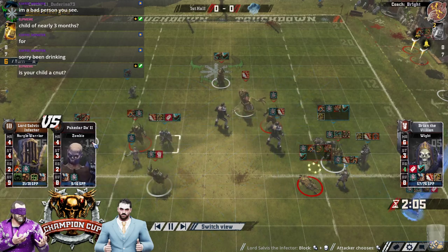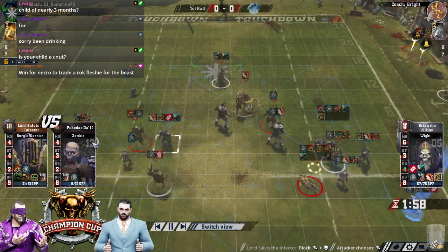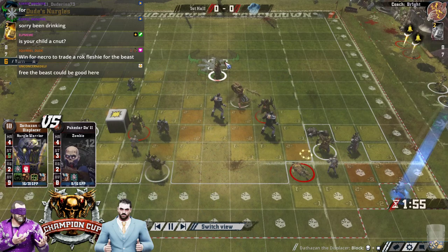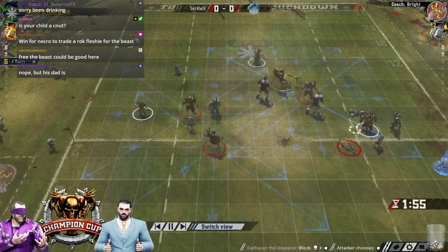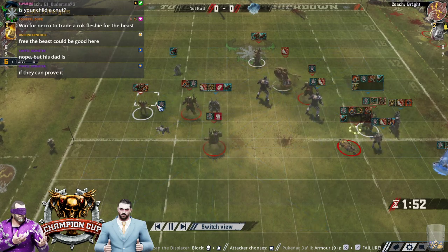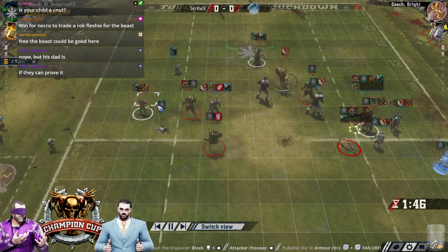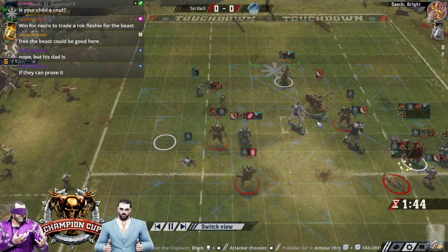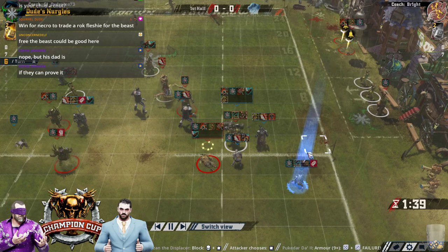I think he was trying to free up strength five, bring it back involved with where this wolf and everything else is monstering his ball carrier right now. Yeah, this is a very tricky situation now, isn't it? All he's really got is the tackle piece. Maybe he takes him back. Move back with the carrier — this is risky. You should move the zombie first in case of the push. Yeah, that's the way I'd have gone. And if I really was going with that plan, I might have blitzed off with the strength five and moved afterwards.